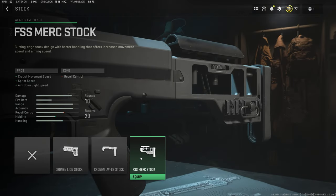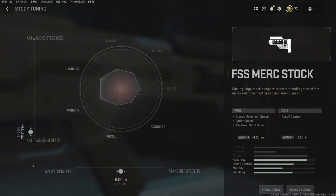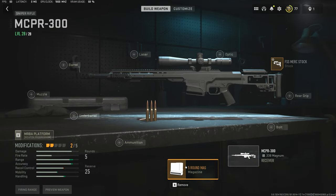We're going to put on the FSS Merc stock. Keep in mind, I was able to tune stuff on this weapon before I had it unlocked at level 28 — so be aware of that if you happen to use this gun. We're adding the Orca barrel; it adds a little bit and is still customizable, so we raised it up. Adding a 5-round mag — this is one of the easiest ways to immediately increase your ADS speed. You can't tune the mags, but it's a good trade if you're willing to sacrifice ammunition for increased ADS.